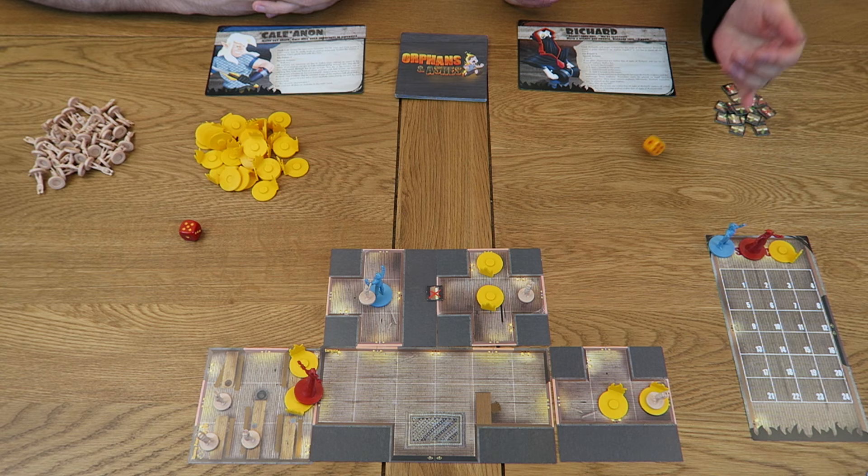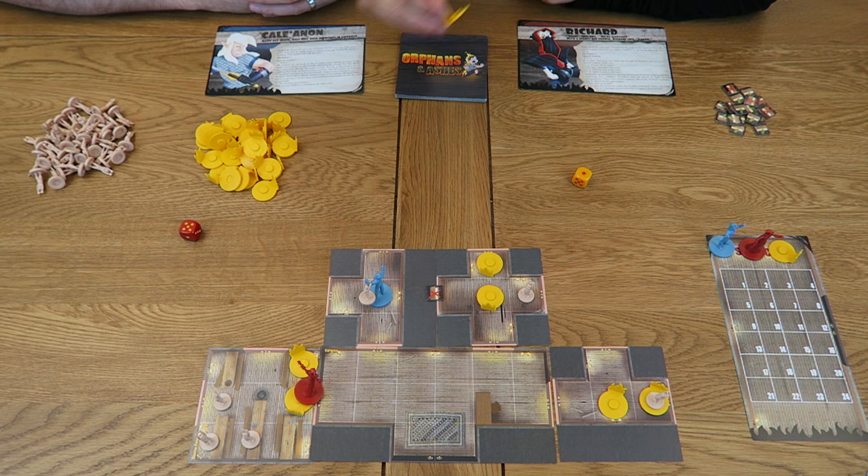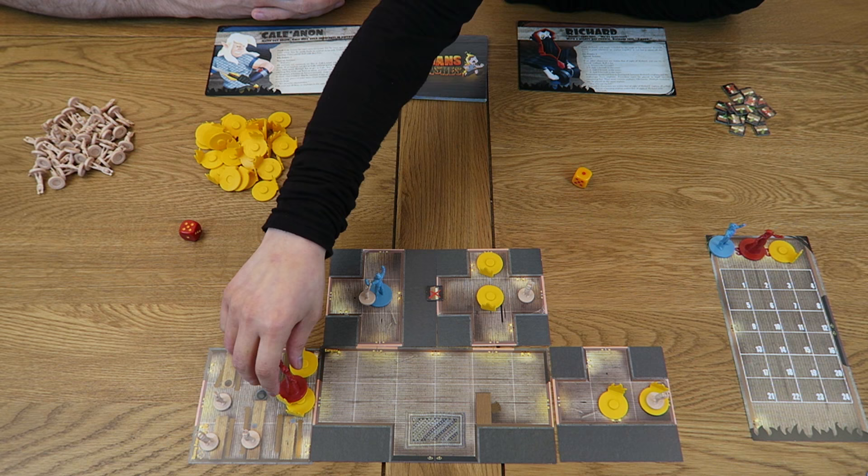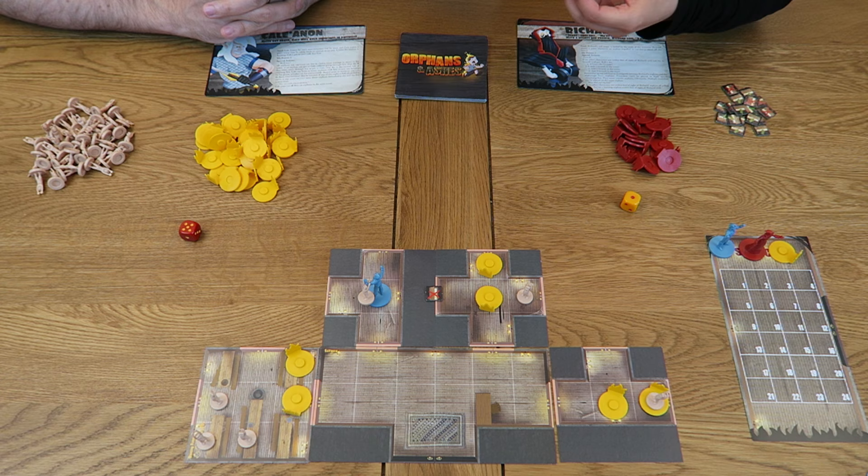The door is blocked by a fire token, but I'm going to leap through in a decidedly awesome fashion. When you move through or land in a square containing a fire token, roll a die: on a two to six you jump through safely, but on a one your clothes catch fire and you're burned. Since I rolled a one, I must take a fire token from the pile and add it to the bottom of my character pawn. Each character can take burns equal to their hit points shown on their character card. I can still finish my move after catching fire. Since being on fire is bad, I'll use my second action — stop, drop and roll — to remove one fire token from my pawn and place it back in the pile.